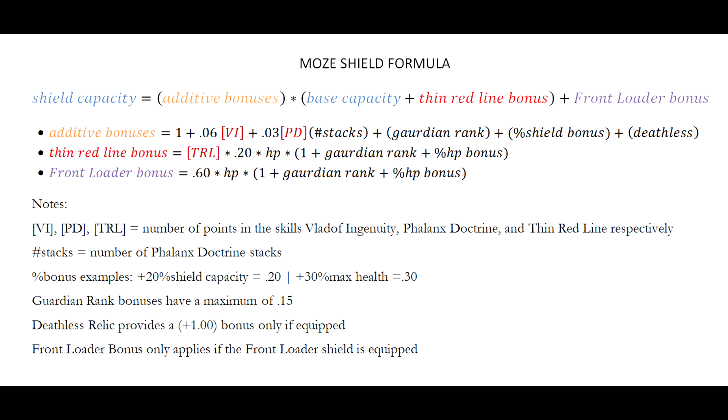Your additive bonuses start at a base of 1, plus 6% per point in Vladoff Ingenuity, plus 3% per point of Phalanx Doctrine times the number of stacks, plus your Guardian Rank bonus of up to 15%, plus any shield bonus from other gear (e.g. +10% shield = +0.1 here). The Deathless relic adds a flat +100, which is another +1 to the multiplier.